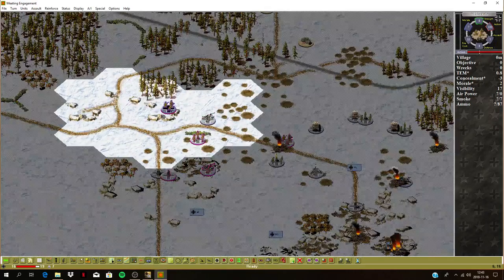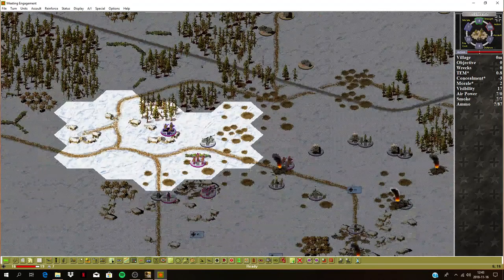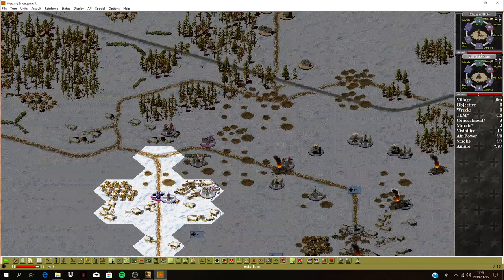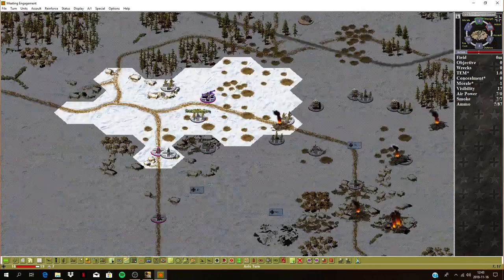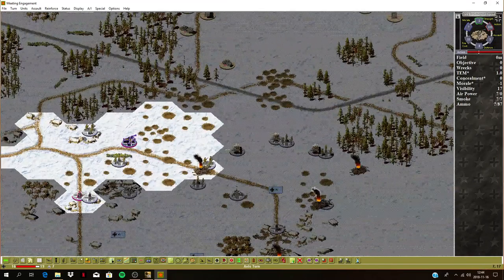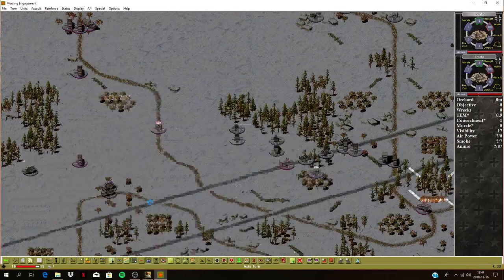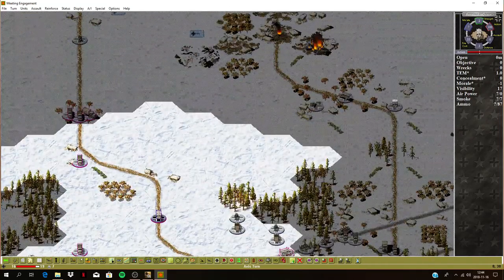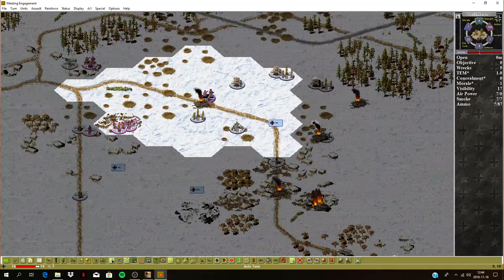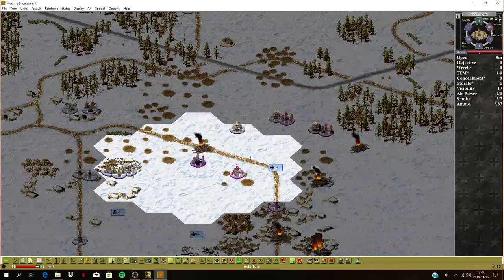Trucks here. This rifle platoon — I think we're pretty secure here, so we should just hang back and defend this area. This AA gun there, get this tank up, leave these trucks there. This MG unit — let's just defend this area, there's no point pursuing him. Let's leave them there. This battalion could probably move up a bit — actually, let's leave them there. These guys move pretty far — they should go back into that village to keep this company defending this flank.